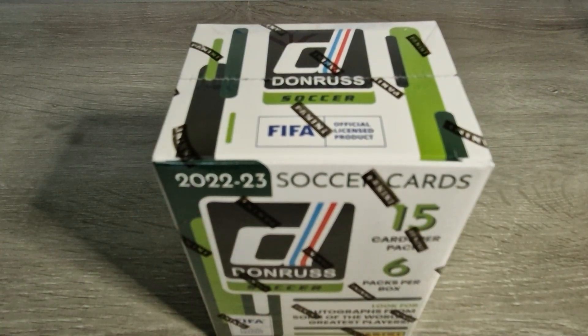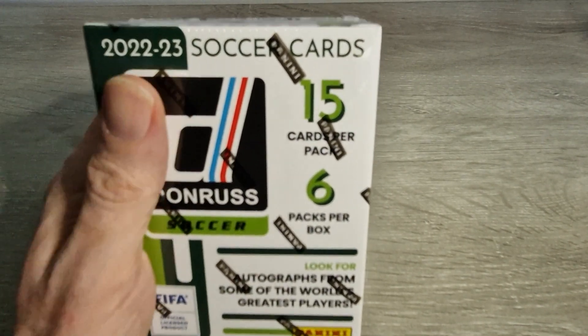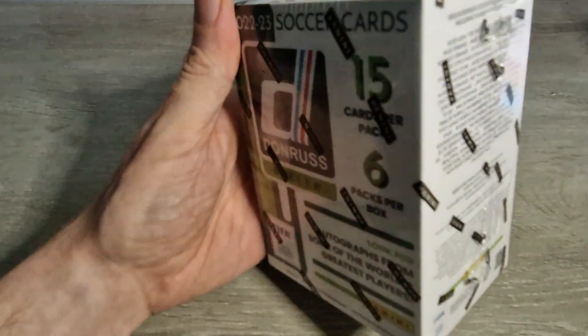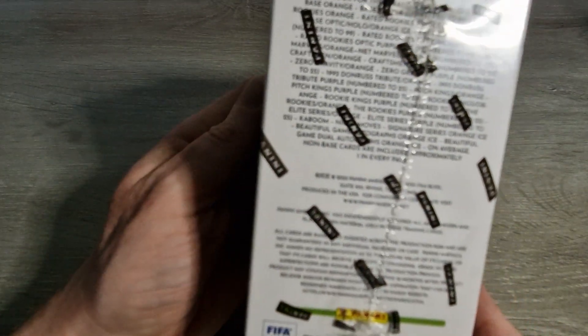Without further ado we'll get straight into this box. As you can see, 15 cards per pack, six packs per box - that's 90 cards in the box. You can see there's a few base orange, base purple numbered to 99, rookies orange, rookies purple numbered. There's also Pitch Kings, Rookie Kings - I was actually lucky enough to hit a lovely Rookie Kings 1 of 1 myself from a break so it'd be nice to get something like that again. Kabooms are obviously something we'd like, and autographs I think are possible in the blasters as well - there's a lot you can get.